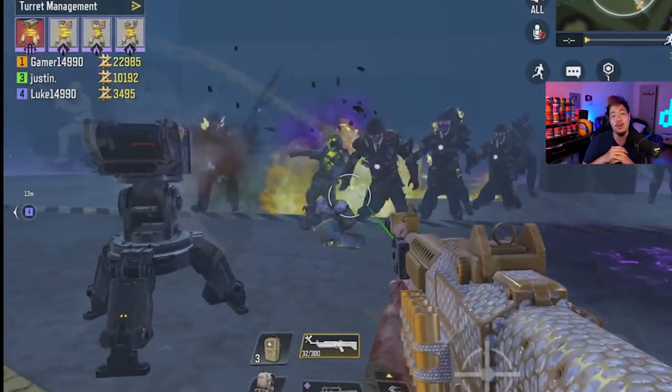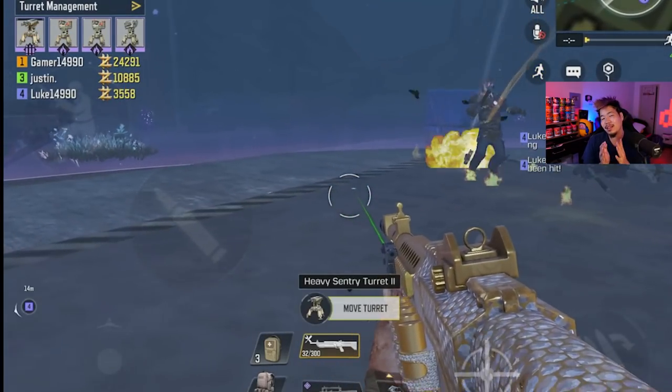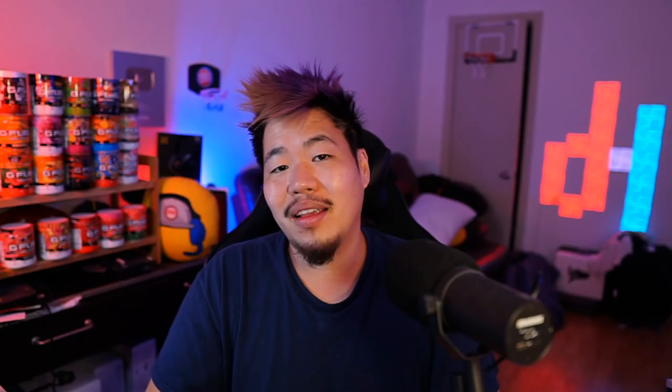Number six is the fire grenade turret. Some people might rank this at seven, but the fire effect can be very useful — it does AOE damage and deals more overall damage. The downside is it requires flame mods, and honestly most flame-based turrets aren't great. It's basically the grenade turret but with fire, which is still decent, but I'm not a huge fan of the grenade mod turrets in general.